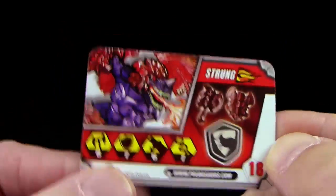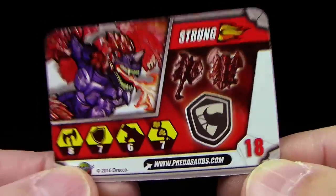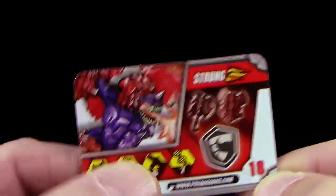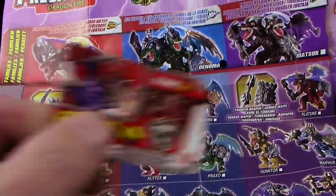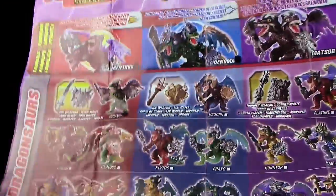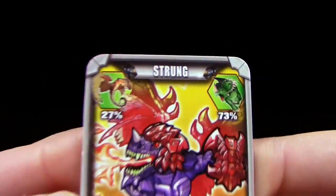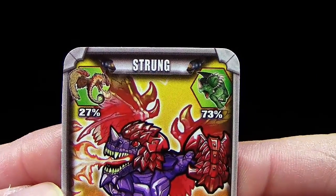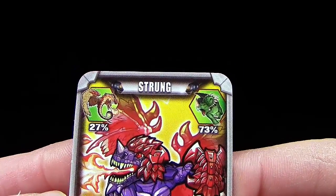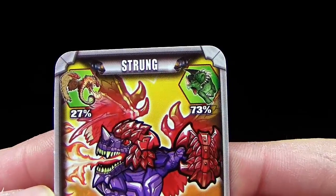Wir haben hier die Nummer 18. Übrigens, ich habe keine Ahnung, nach welcher Logik die Figuren hier nummeriert wurden. Wenn ihr euch diese Karte anschaut und das mit den Nummern vergleicht, findet ihr null Logik. Wenn das irgendjemand von euch weiß, schreibt es mir gerne in die Kommentare. Also hier nochmal einen Blick auf Strung – die Karte.